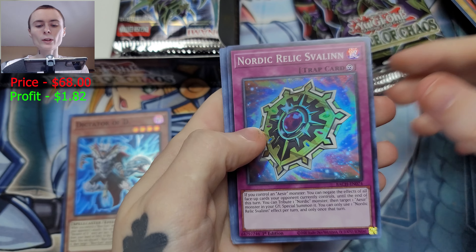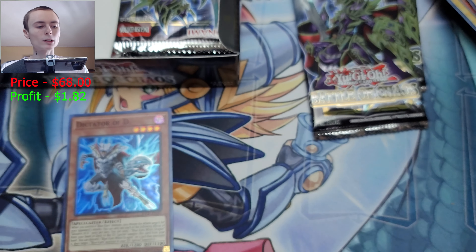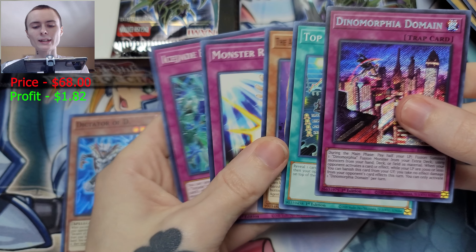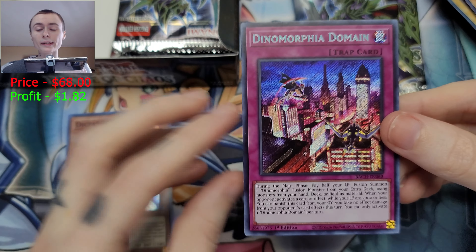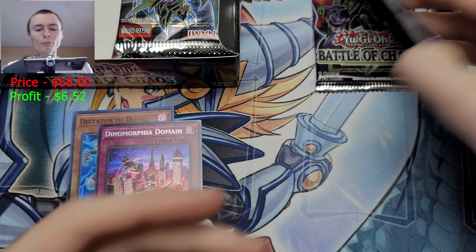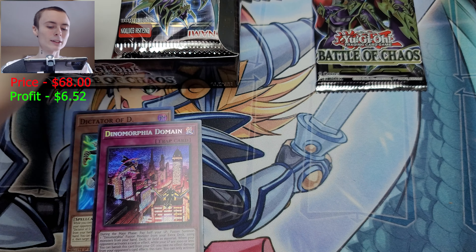Nordic Relic Violin — don't even need to check that one, I know it's not worth anything. The Nordic stuff — I don't know if it's just not popular or not viable. Most people want to play the meta. Oh, there's our first secret rare — Dinomorphia Domain! A gorgeous one at that. I always love traps as secret rares, I think they look fantastic. That's four dollars — not bad! We're around five bucks of value now. We have done worse. Go watch the rest of the value series if you'd like to see the other episodes. It's like a box of chocolates — shout out to everyone who understood that reference.